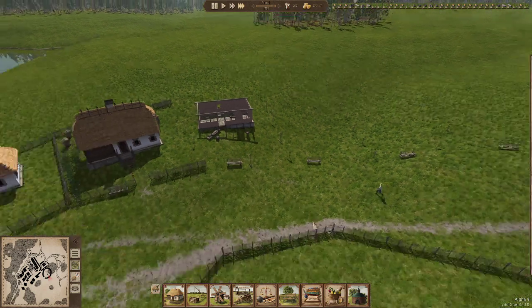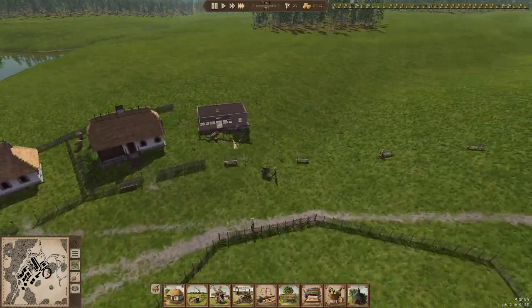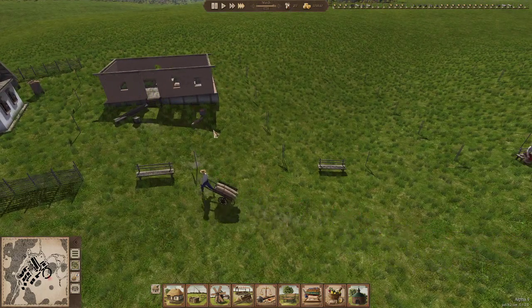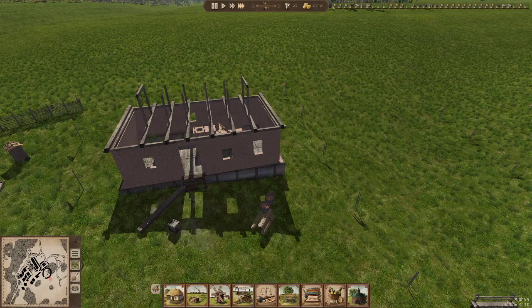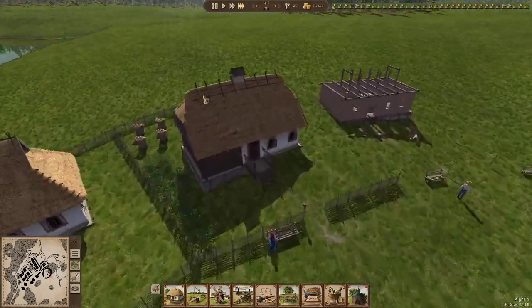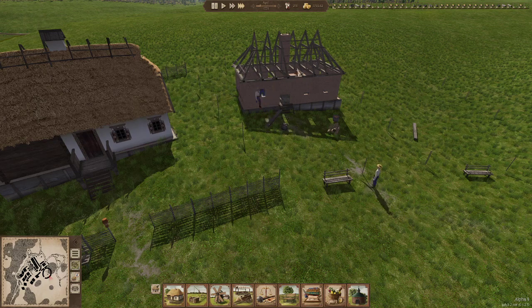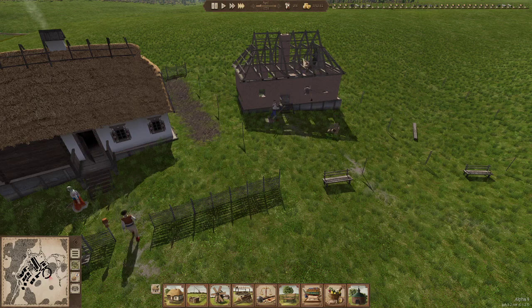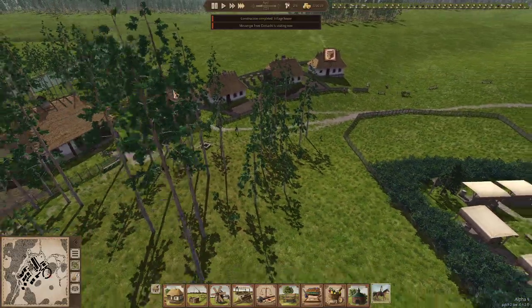Why did they stop? They're waiting on thatch. I wonder if I should build a factory up here — no, they'll be alright. There we go, another house built — oh, this is a different style of house! I haven't seen this kind of build before. So that's the type with the chimney up the middle like that.